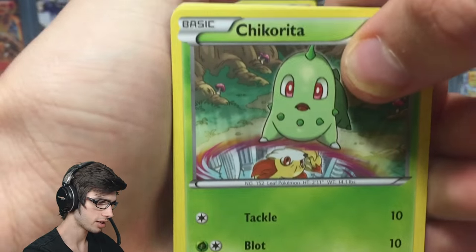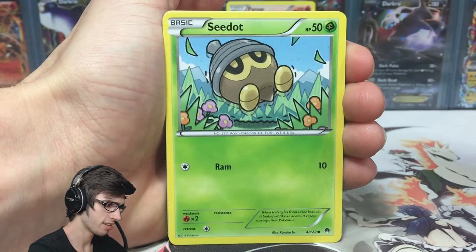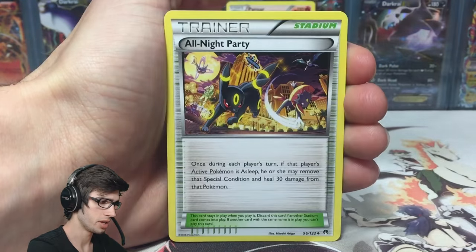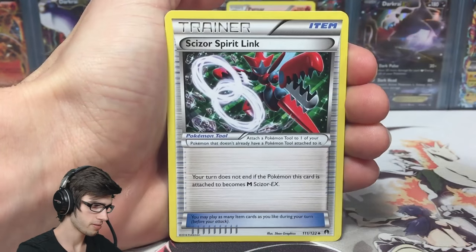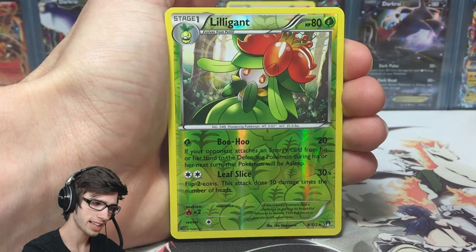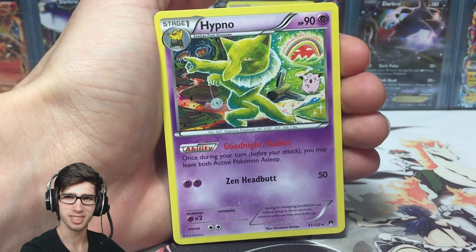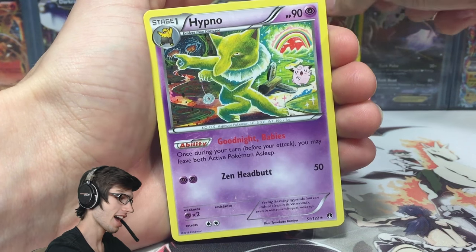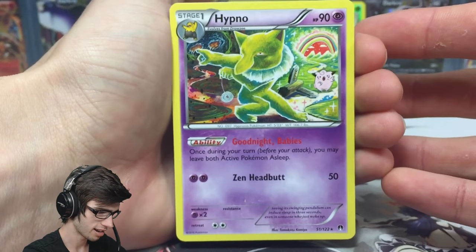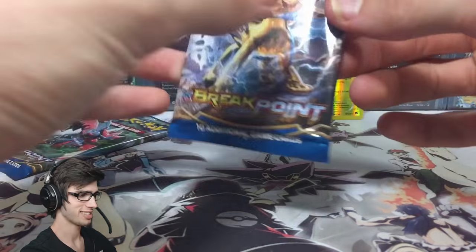Without further ado, let's get straight into this pack and hope for the best pulls. So we've got a Chikorita, Gible, Staryu, Skorupi, All Night Party, Sizzle Spirit Link, Professor Sycamore. We've got a Reverse Holo Lilligant — not a bad start. And then Hypno comes in as the rare with the ability Goodnight Babies and the attack Zen Headbutt. Get out of here, don't want to see you.